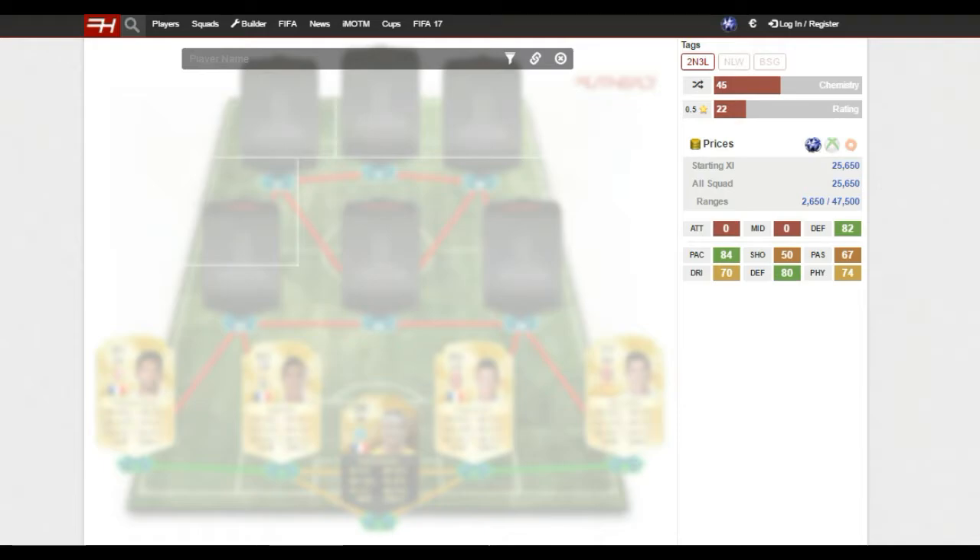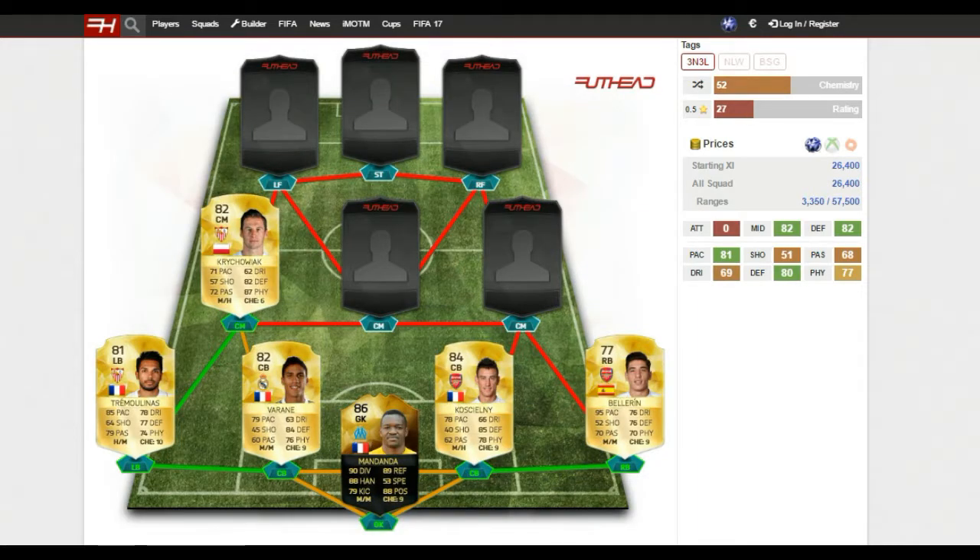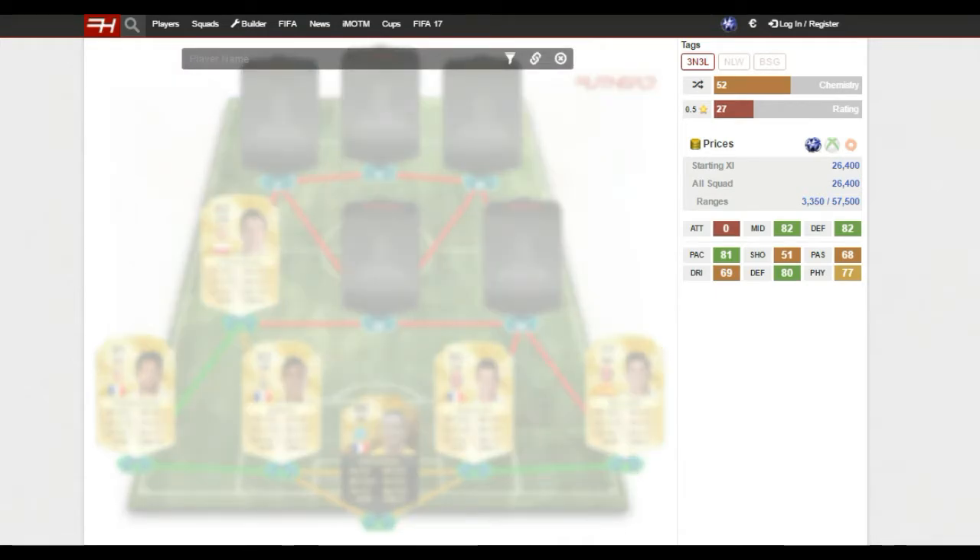For my central midfielder on the left I've gone with Kreczaryak, who gets a perfect link with Tremolinas. This guy actually has better defending and physical stats than my centre backs, which is funny, but he's also very quick with 71 pace - pretty decent for a central midfielder - and 72 passing. He's an absolute rock in the middle; he'll win everything in the air, win the ball back through slide tackles, sit in front of the back four and sweep it up to stop you conceding on counter attacks.